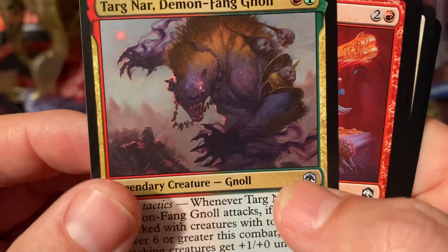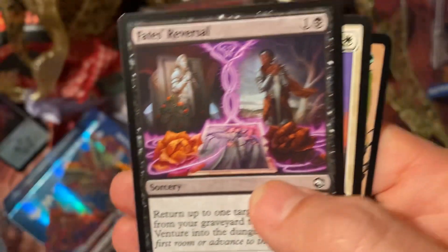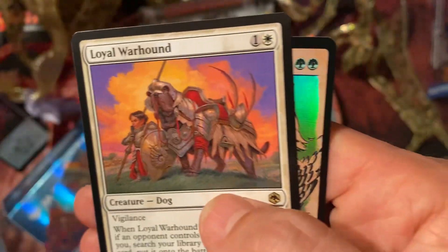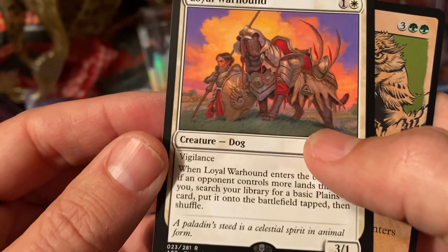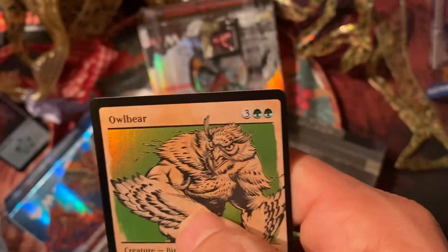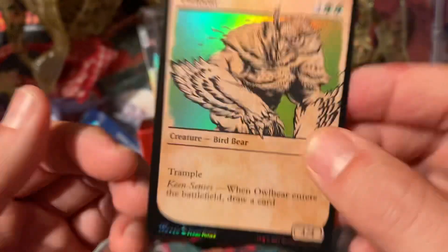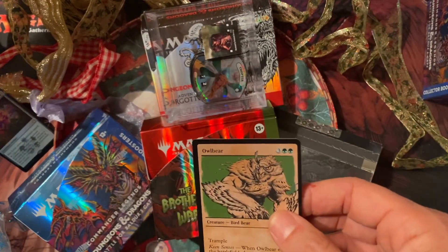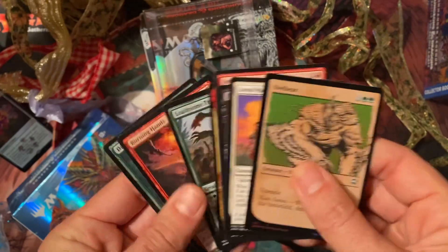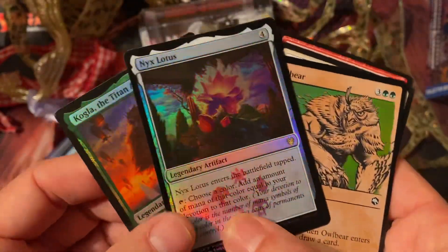Targnar Demon Fang Knoll, uncommon. Improvised Weaponry — I've had that one before. Fate's Reversal. We have a rare — Loyal Warhound. And we're ending up with a common foil owlbear treatment. Pretty cool. Not bad. Kind of a neat little box — I'm not against it, fun little thing. And we got this Nyx Lotus, which I think is pretty cool as well.